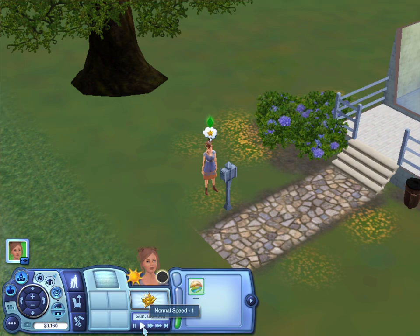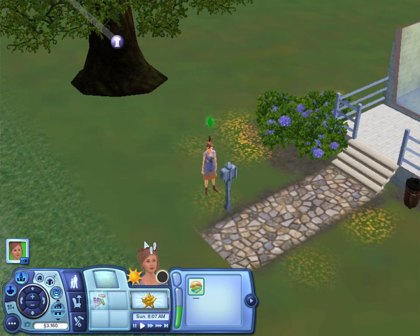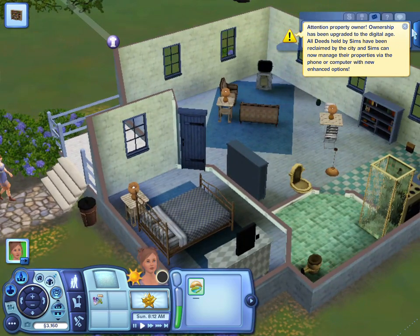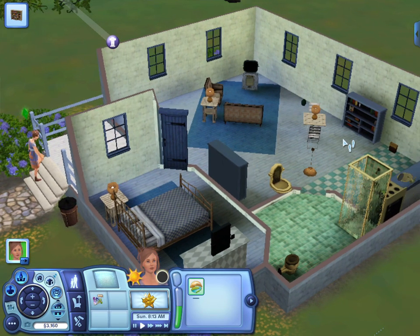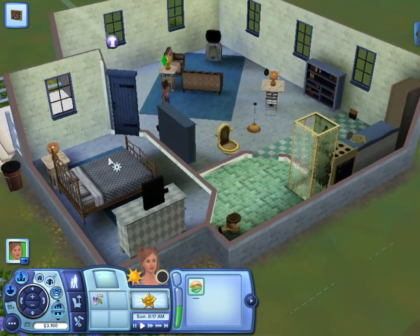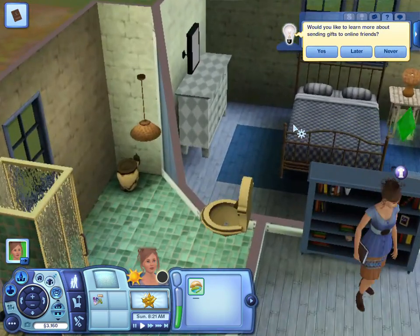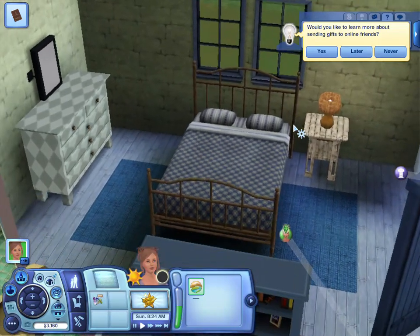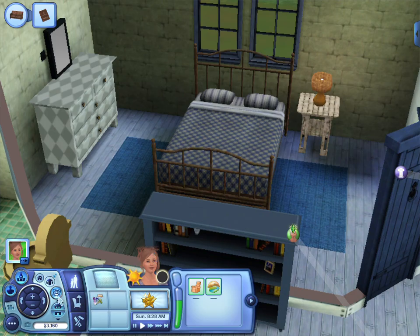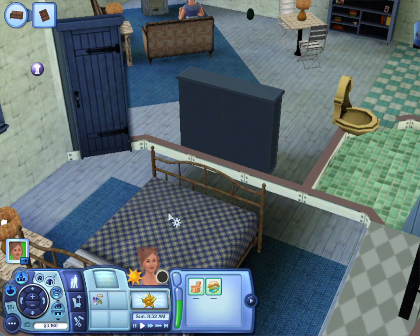Alrighty guys, so this is our home. And she wants to join the architecture career, so we will make that happen for her. But first, let's check out our new house. Decent. So we just have a bedroom — pretty standard. I am going to go ahead and zoom in. One bedroom, pretty standard — a bed, a lamp, a dresser. Okay, so pretty basic.